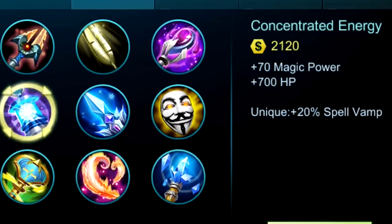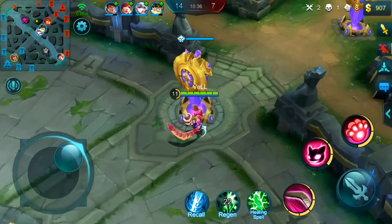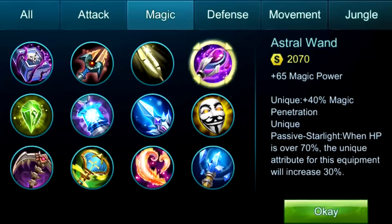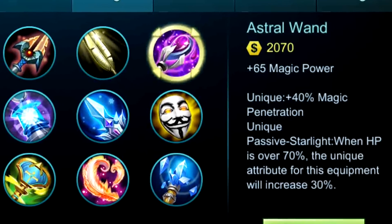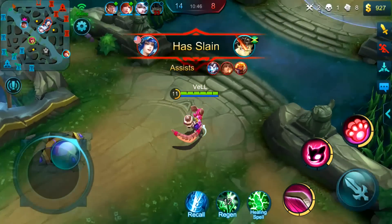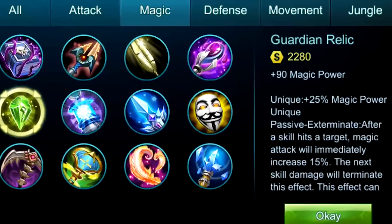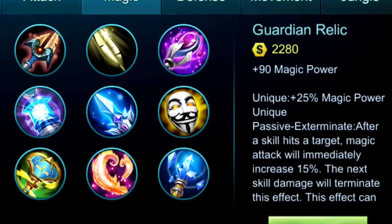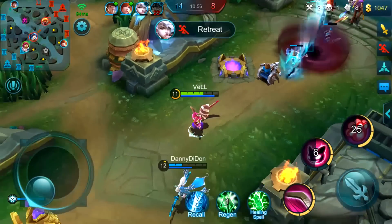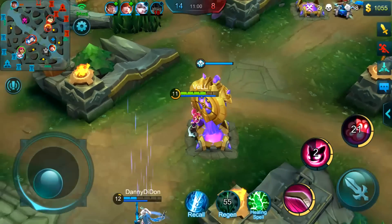Next we have Concentrated Energy, which gives us 70 magic power and 700 health points. This magic power is an even bigger boost to the damage we can output from our pokes, and the health gives us even more survivability. Moving on, we have the Astral Wand, which gives us 65 magic power — this again allows us to deal even more damage while we poke and provide support for our team. Last but not least, we have Guardian Relic, which gives us plus 90 magic power. This one goes towards damage, but these also have unique abilities that you'd have to test out for yourself.